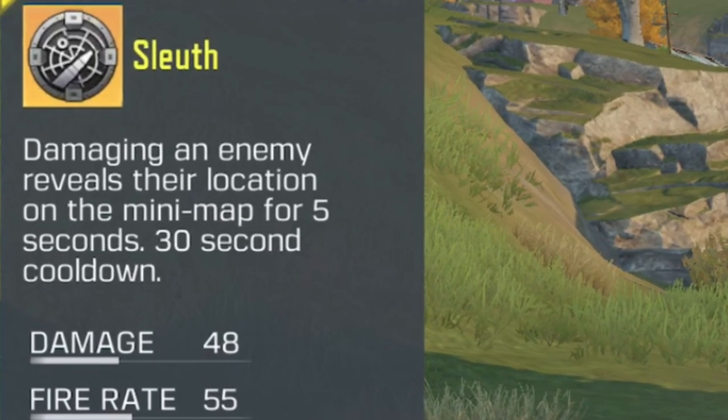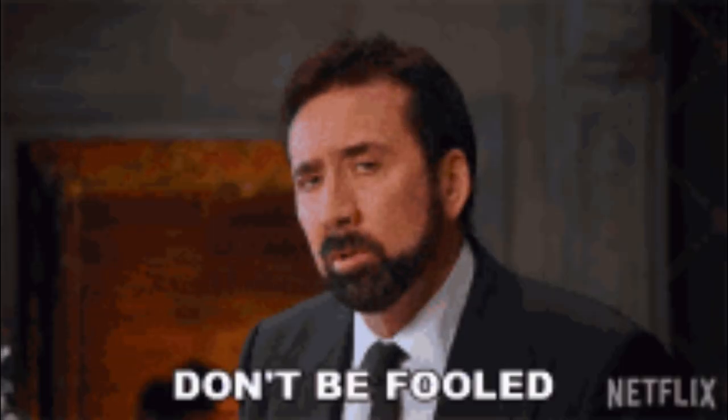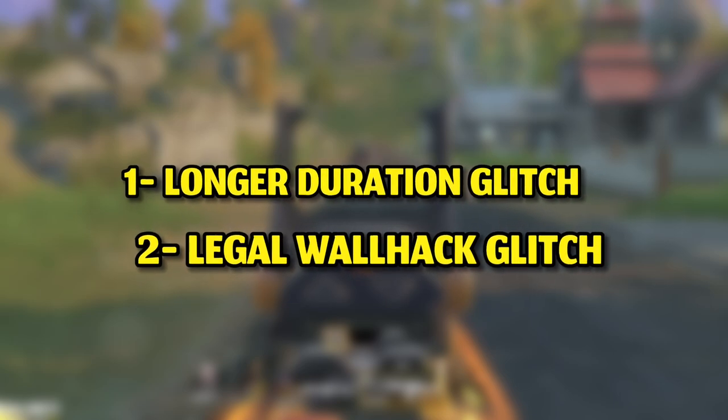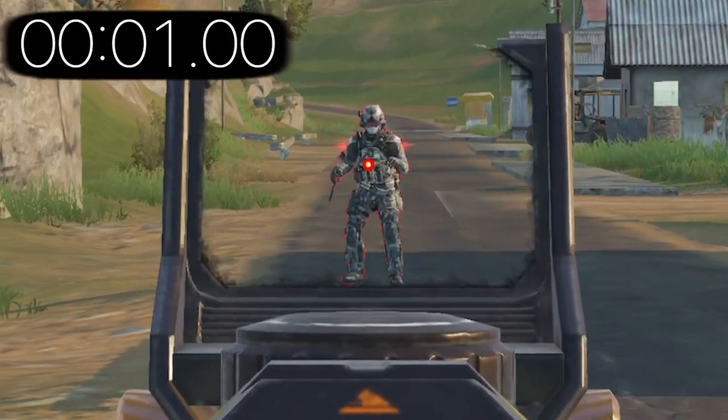In number 10 we have the sloth mod. Some players might be surprised why I placed a golden mod in rank 10, but just because it's a golden mod doesn't mean it's the best. There are two glitches with this mod and both of them make it much stronger. This mod reveals the location of enemies when you damage them.